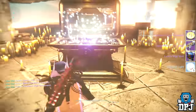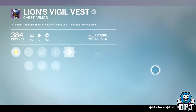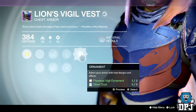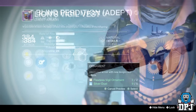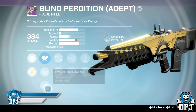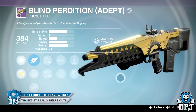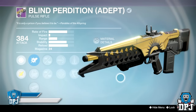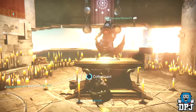Getting straight into the loot — starting on my Hunter, I got the Lion's Visual Vest dropping at 384 defense, which kind of sucks. I also got the Blind Position push rifle dropping at 384, which also kind of sucks. It is however a great weapon, but one I already have at higher light, so it will be used for infusion.